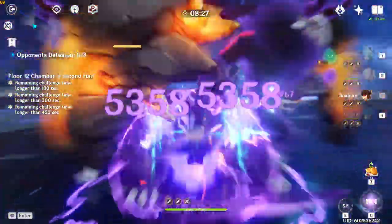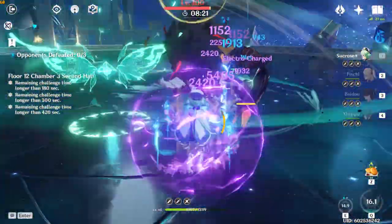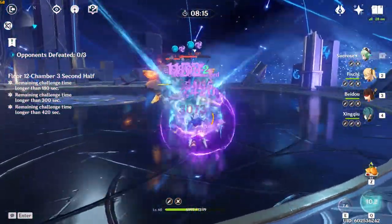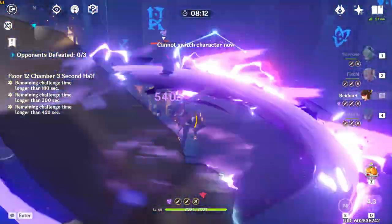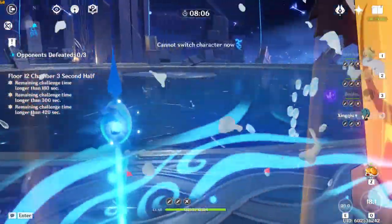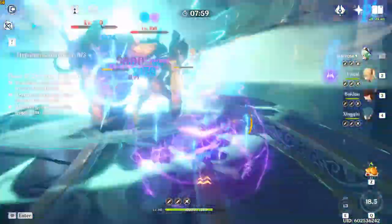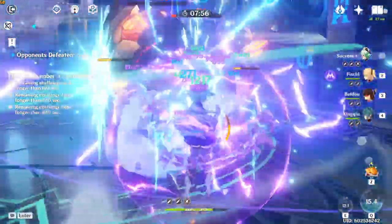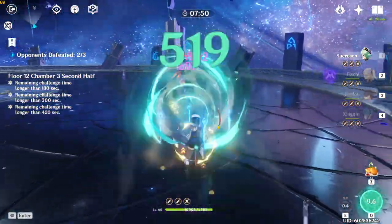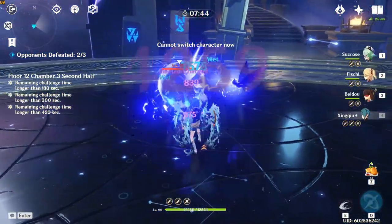There are pretty much two ways to do this: you either build a comp that can break the shields really fast, or you just build a comp that ignores shields. If you want to just ignore the shields, you can run the comp shown at the beginning of this video. The reason why the Fischl and Beidou comp works so well is because they're doing 80 to 90% of the DPS. If you position Fischl's Bird behind the Minitrals, she'll still be doing all her damage into their backs.